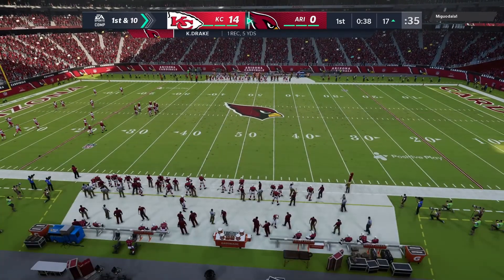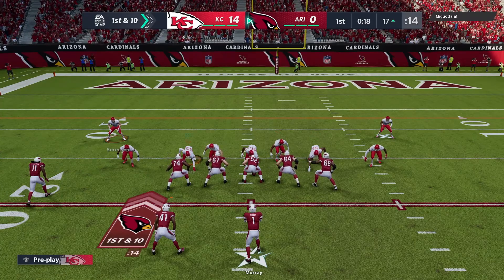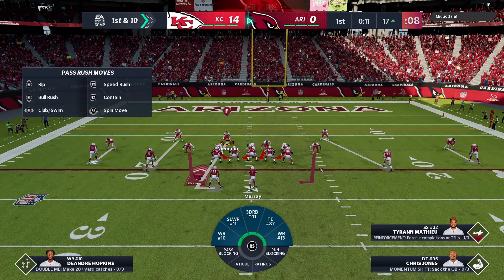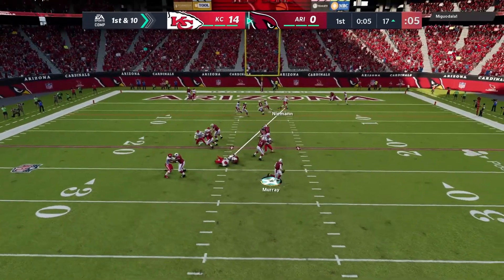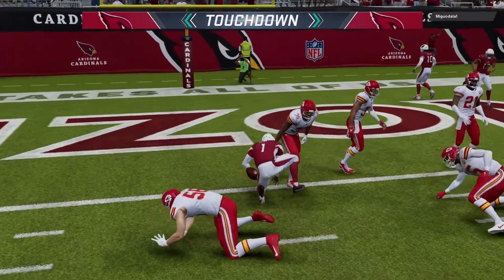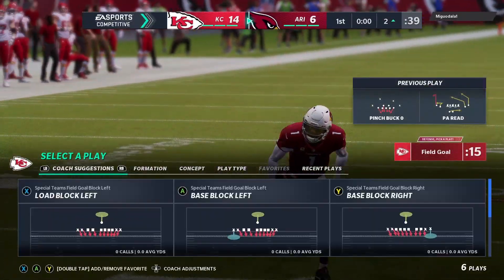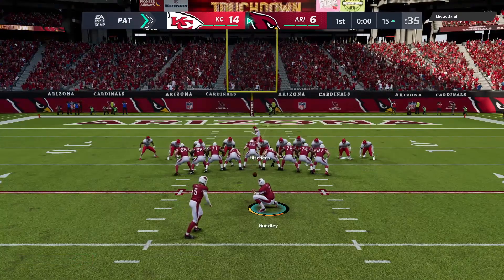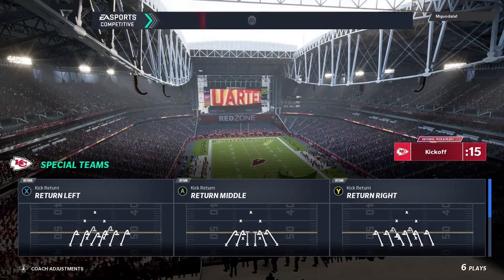From the red zone, here's the Heisman Trophy winner, Murray — escaping the pressure right, he'll try and run it. And he'll take this run for the Arizona touchdown, 17 yards! And the Cardinals have cut it to within a score. Zane Gonzalez lining up. Not the first time on this drive we saw him take matters into his own hands — and this time he finishes things off with a touchdown run.